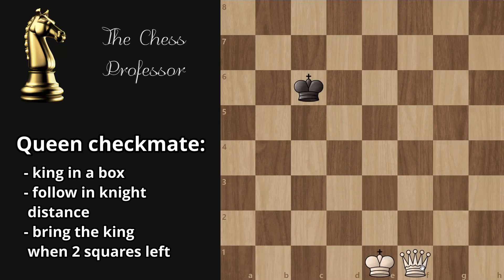Queen versus king checkmate. The first thing you have to do is put the king in a box — just move the queen somewhere and cut the king off. The box is around a3, so just draw arrows to show it.